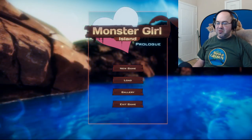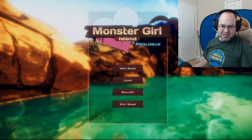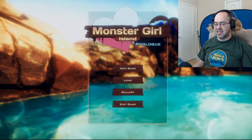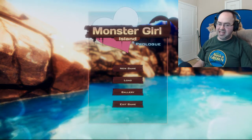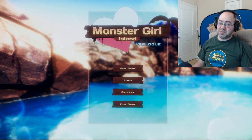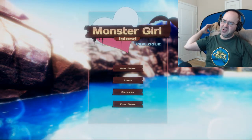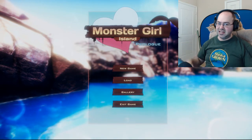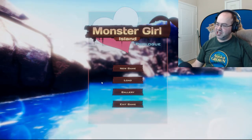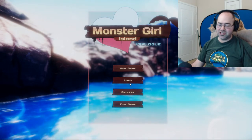Hey guys, John Luxa here, back with our blind playthrough of Monster Girl Island Prologue. Hopefully the sound should be a little bit better at this point. I didn't change my volume, but I did change what picks up from the game itself, which explains why the game felt so quiet. Even though it was at 100%, it was still about 25% of where it was. I just went to OBS and adjusted that slider.